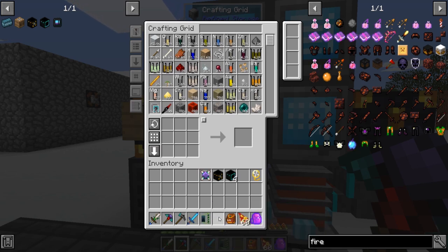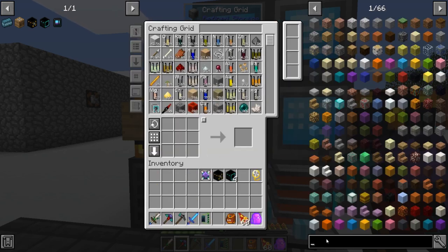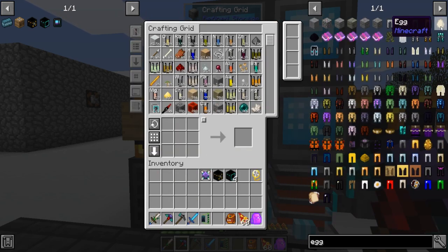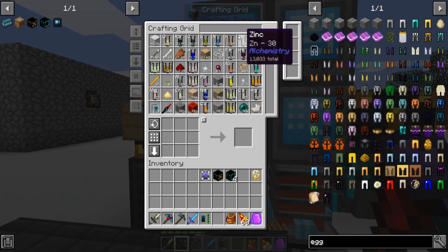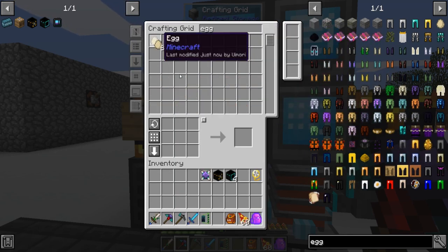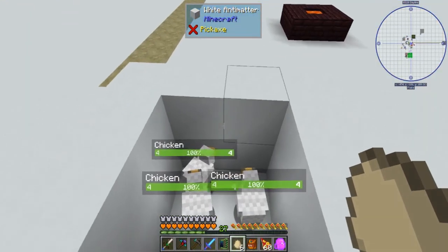I also made a magnet. And the other thing I want to do — I mentioned it before — I want an angel ring. For chickens, you can get eggs with just calcium carbonate and protein. I made ten eggs, threw four of them, and I got four chickens, so I think it's a hundred percent chance to get a chicken out of them.